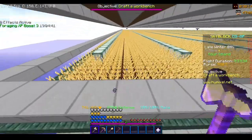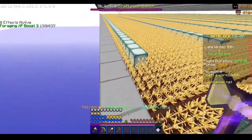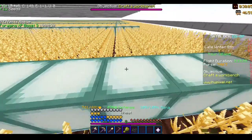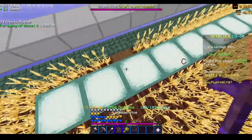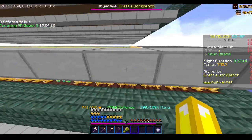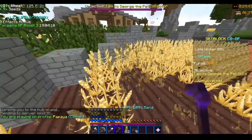The first farm you want to make is a wheat farm. Not too many people do wheat — it's pretty easy for silver medals, and if you have the right tools you can get easy gold medals. If you don't want to make a full layer of wheat, just go to the hub, go here, and just farm a bunch of wheat.